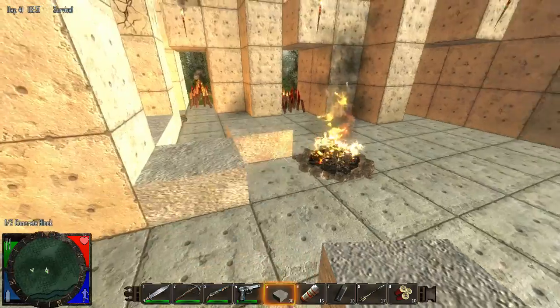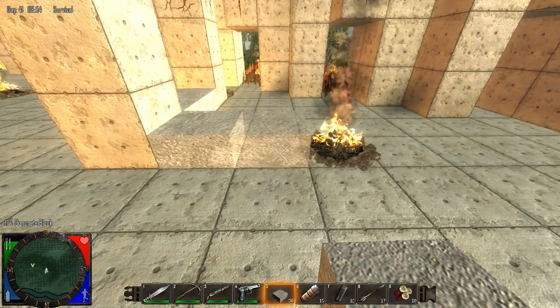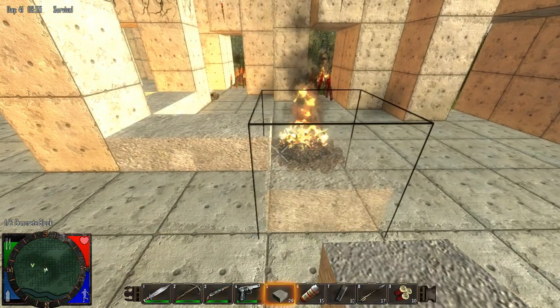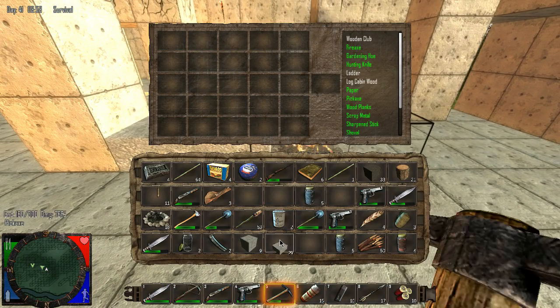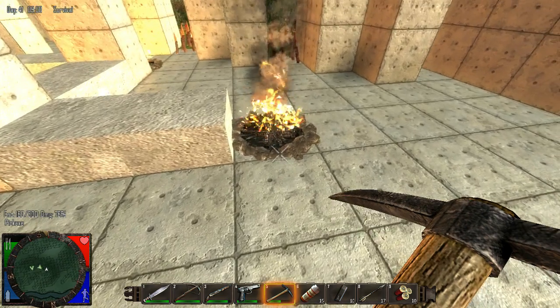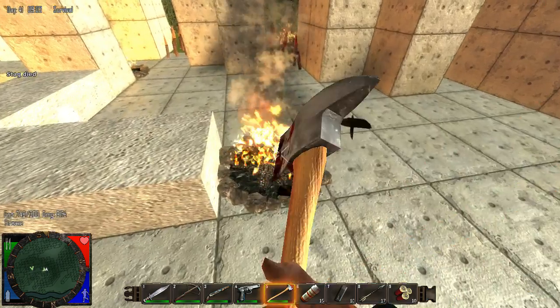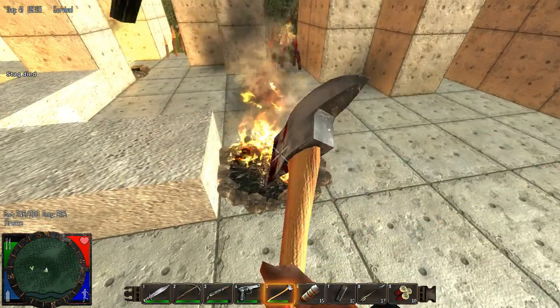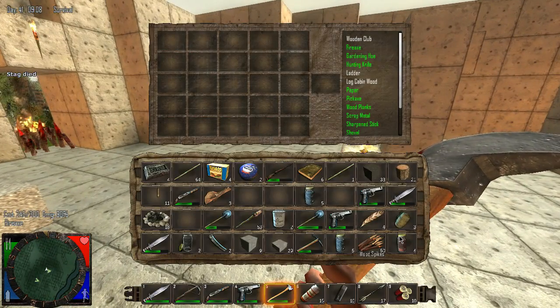I think it's time for another update. There are a lot of big changes at our base. As you can see, we have the whole top of the hill capped off with reinforced concrete, and now we're working on our mob trap with the hallways, like we were doing in the other map for the steam update.